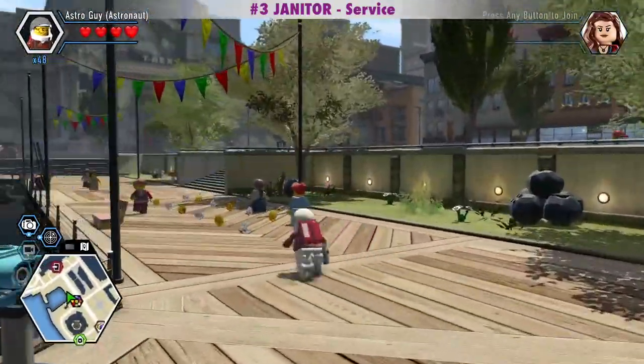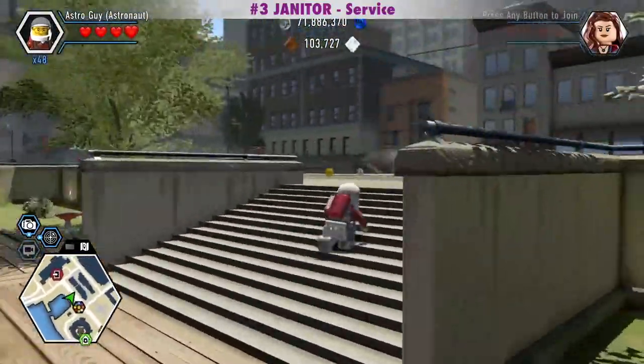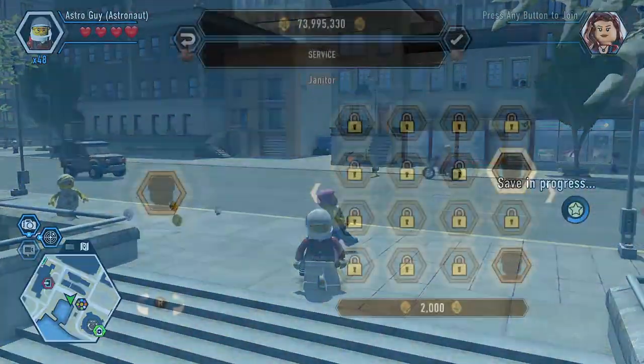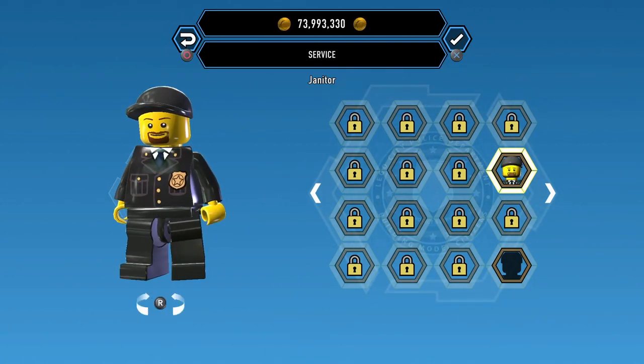Here's the fourth bubblegum bomb machine for the Janitor. The Janitor is in the Service Civilian category and costs 2,000 studs.